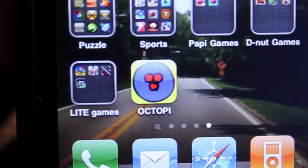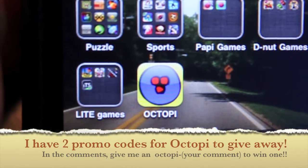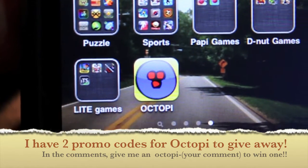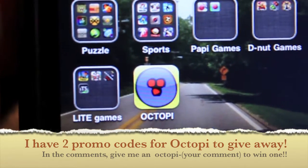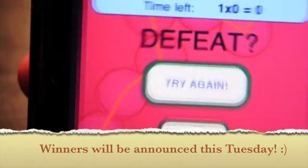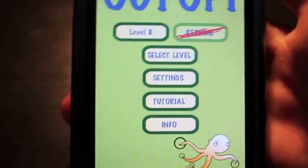Hey guys, today I'm going to review a game called Octopie. This is a very addicting, mind-bending strategy game. It was actually featured in the New and Noteworthy section of Strategy, it is iOS 4 enabled so you have multitasking, and it is 99 cents. Be sure to check this out — it is a lot of fun for only 99 cents, so a great deal.